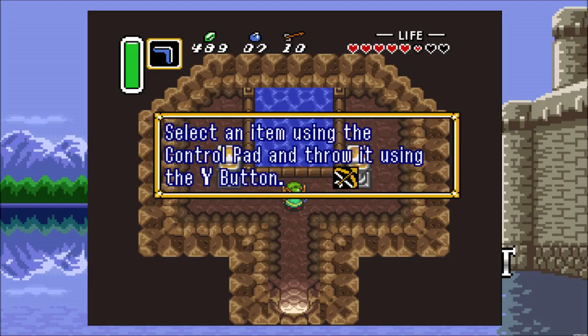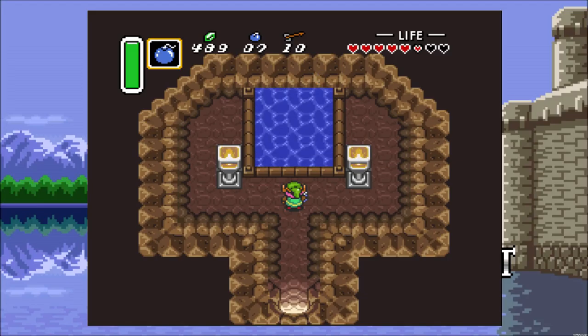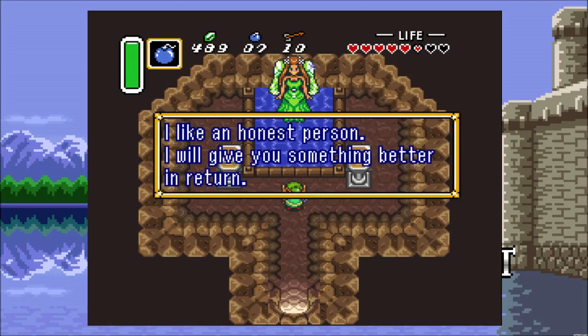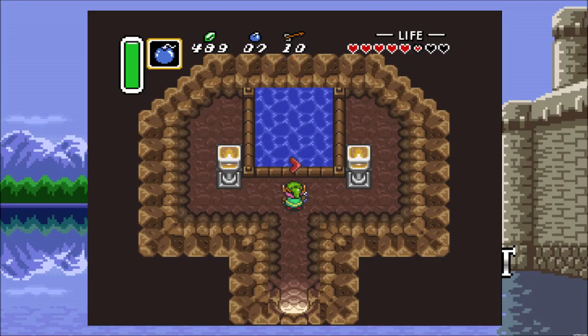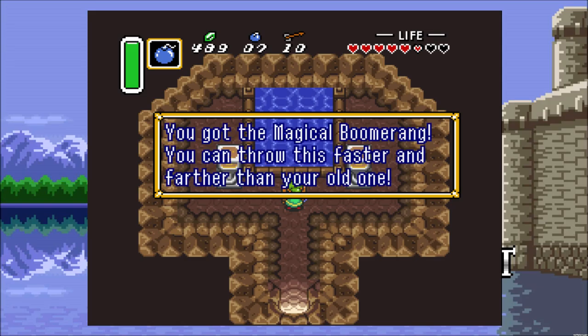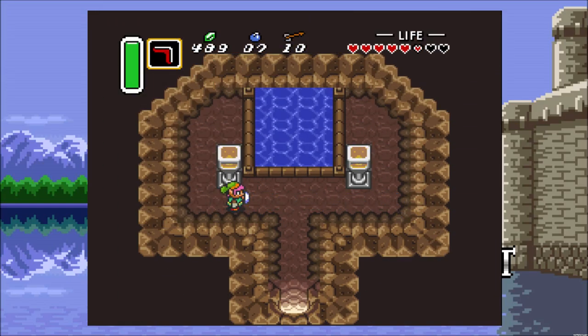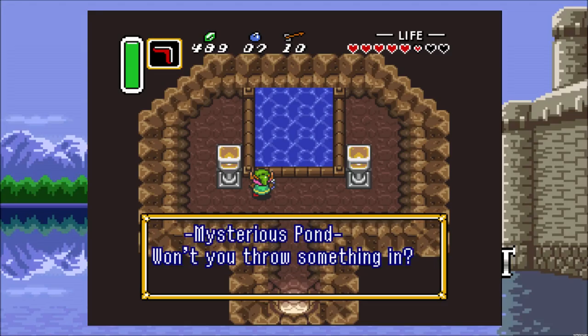There are only two certain items you can throw in, and I'm going to show you both of them. The first one is the boomerang. The fairy asks if you dropped it, you say yes, and she says she likes an honest person and gives you something better in return — the magical boomerang. You can throw it faster and farther than your old one. It definitely makes a difference and has a nice sparkly animation.